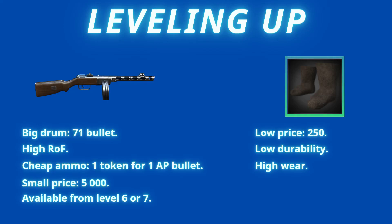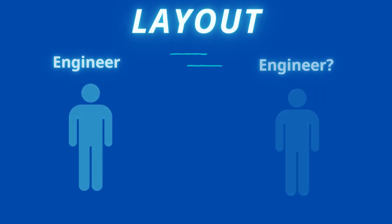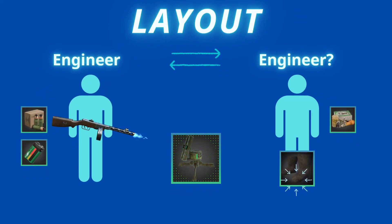You have to cooperate with another player for this task, in this layout: one person has to be an engineer to place the MHP. One person must have the Pepecha loaded with AP bullets and carry A2 batteries to resupply the MHP. The other person leveling up repair experience must wear Valonky and carry repair kits to repair them on the go.